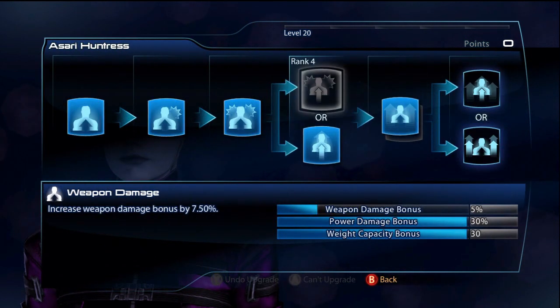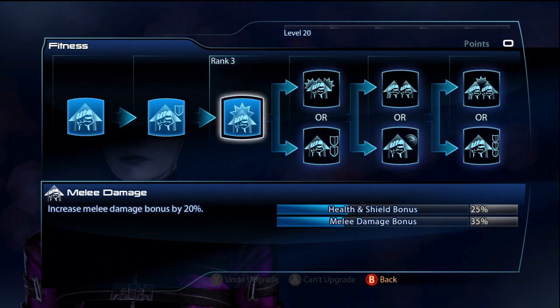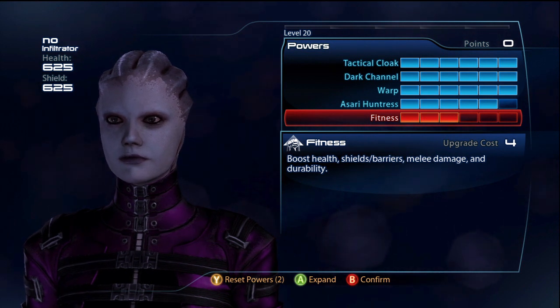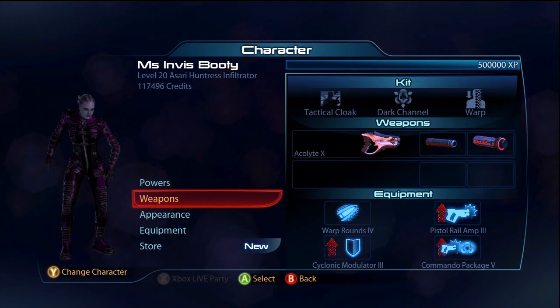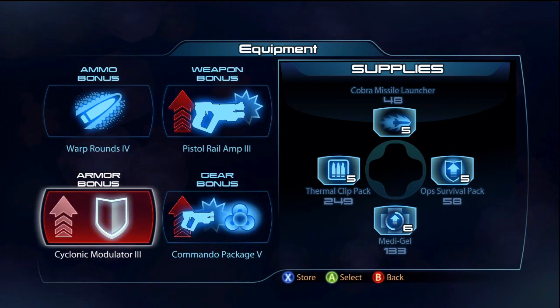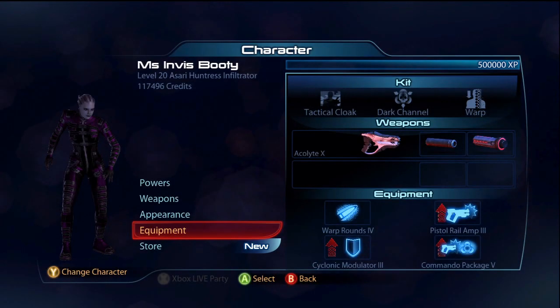For the Huntress passive I take Damaging Capacity and Power Damage. For Fitness I just go for three points. The melee build I attempted where I skipped Asari Huntress passive didn't work well — maybe for Silver or Bronze but not Gold or Platinum. For equipment: Warp Rounds rank 4, Pistol Round Lamp rank 3, Combo Package rank 5, and Cyclonic rank 3. Power Amp also works really well with her.